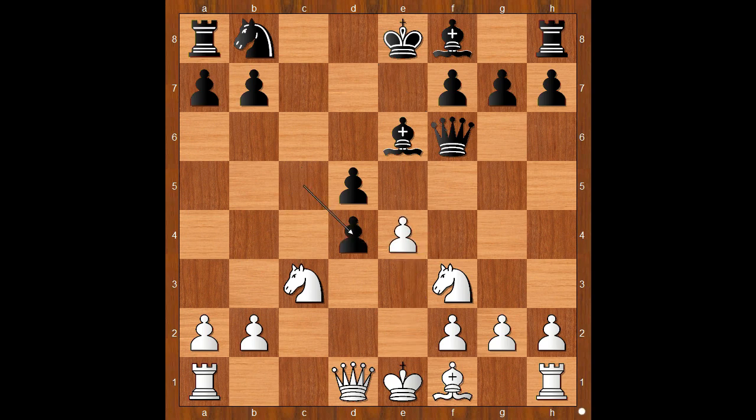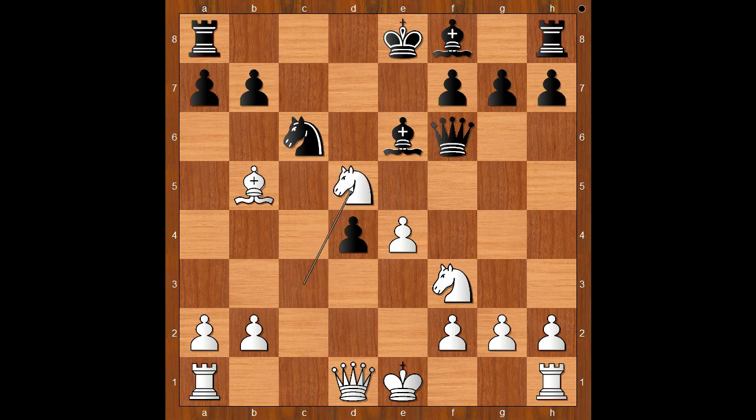e4, c takes on d4, bishop to b5 check, knight to c6, knight takes on d5 attacking the queen, queen to d8. If bishop takes on d5, then e takes on d5 and white wins. So queen to d8 was played, and this underdeveloping move is actually the best move for black.